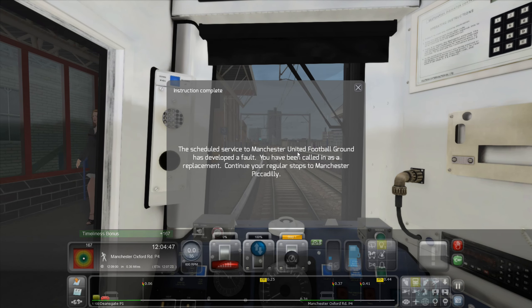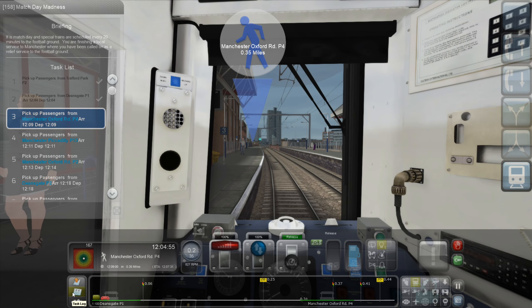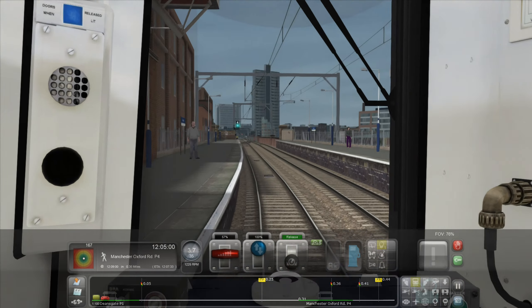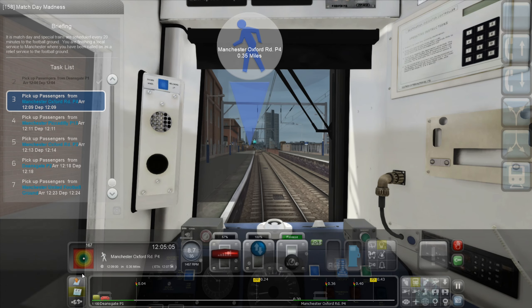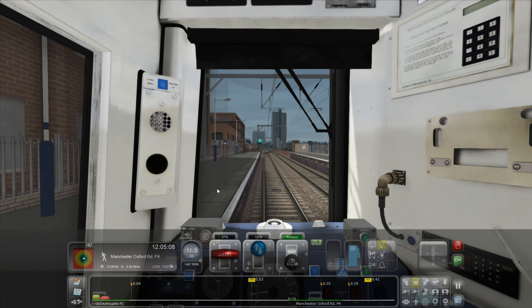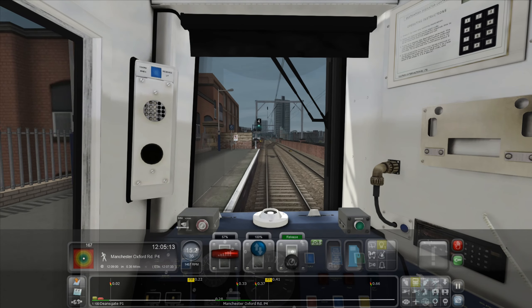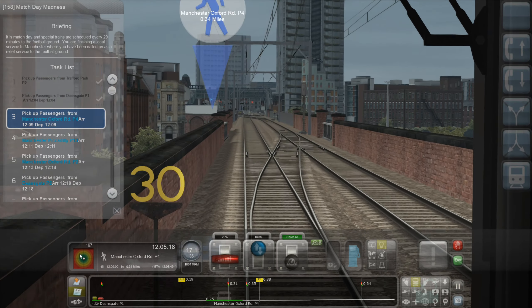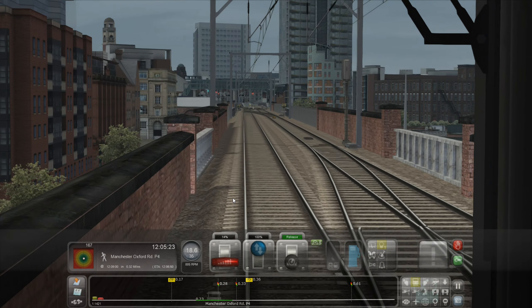The show of service to the Manchester United Football Ground has developed a fault. You have been called in as a replacement. Continue calling at the stops to Manchester Piccadilly. Makes sense I suppose. This whole mission is probably shorter than it seems - that's why it says 20 minutes. We're not going to have to go all the way to Manchester United Football Ground, or we are, but we're going to skip the other stations. Yeah, that's what's going to happen.